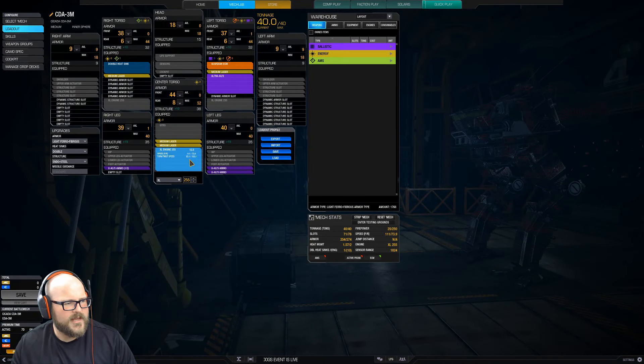We've got four medium lasers backed up by an ultra AC 5. You can pump out quite a bit of damage with that. It says 25 alpha strike, which is 30 if you double tap with the AC, but the cycle rate on the lasers and the ultra AC 5 is pretty fast so you can pump out the damage.